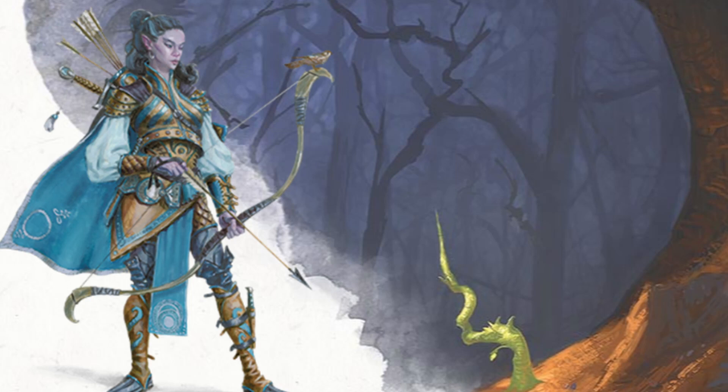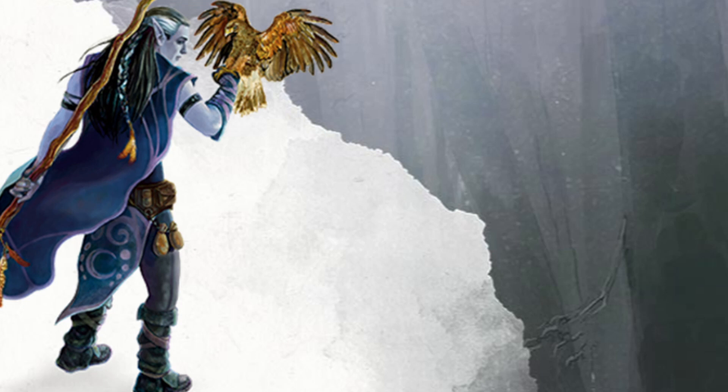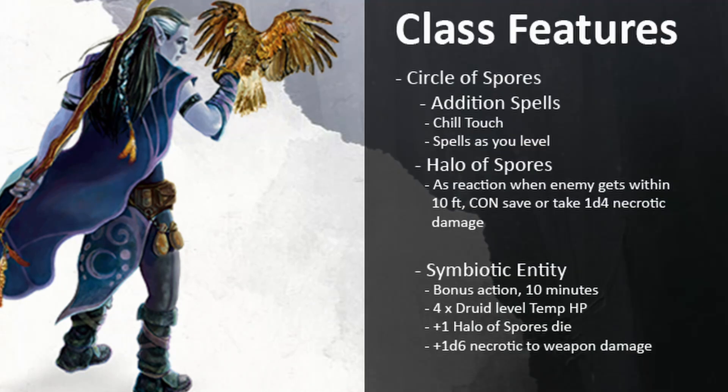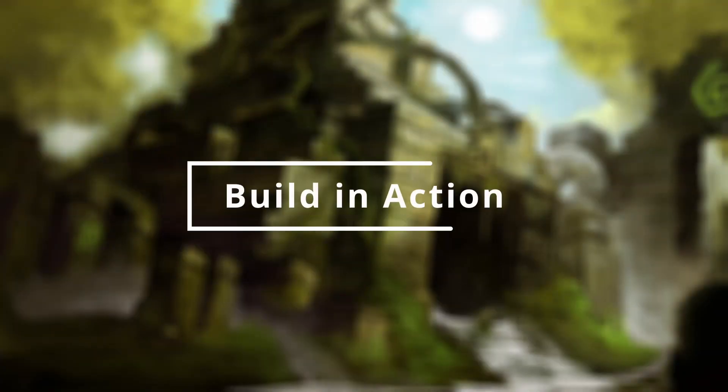Now that we have half of our build down, let's look at what we get from taking a dip into Druid. On top of the obvious benefit of more cantrips and spell slots, the key ability comes from second level when we pick our druid circle: Circle of Spores. Like our Ranger subclass, we get additional spells as we level, but we're focusing on Halo of Spores and Symbiotic Entity. Halo of Spores gives us a 10-foot aura that lets us use a reaction to force a creature to make a Constitution saving throw or take necrotic damage. Even though it's not a lot of damage, it's good for chipping away health. Symbiotic Entity lets us expend a wild shape to gain 4 times our druid level in temporary hit points, and we can roll an additional die whenever we use Halo of Spores. Since we don't plan on using weapons, we won't get the extra d6 for weapon attacks — but that's just one way to play. If you want to use weapons, go for it. The goal is to have fun.